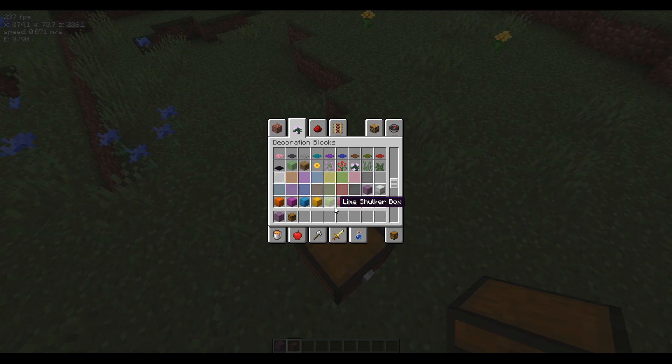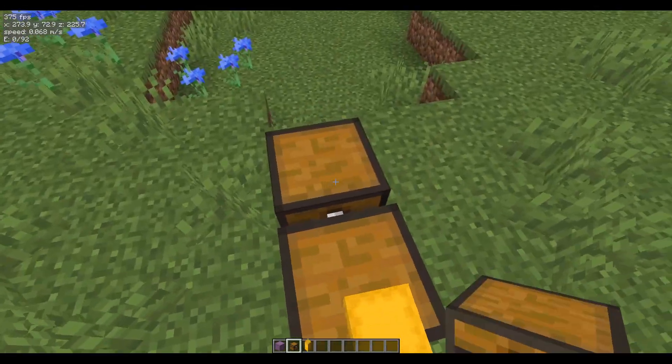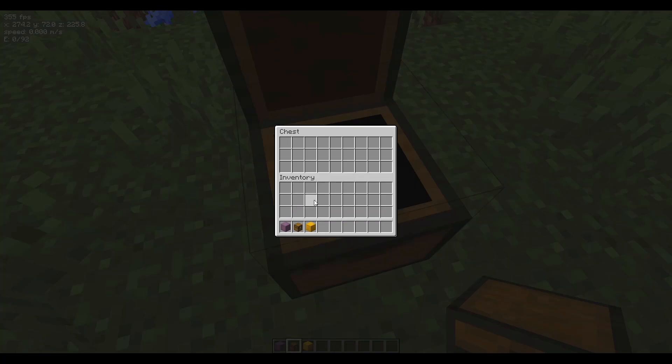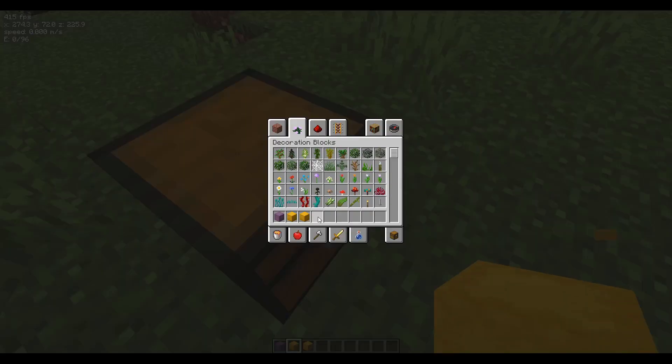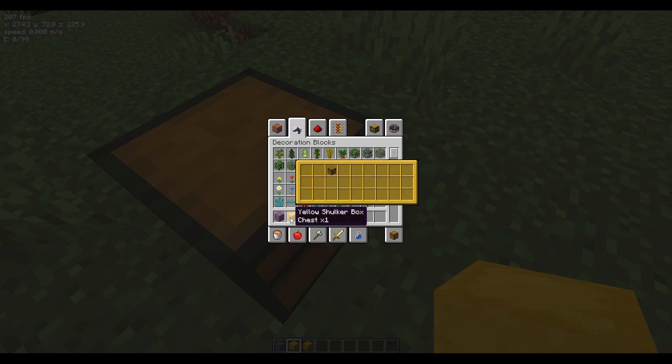What's also pretty cool is, if there's a different color shulker box, it'll show up as a different color — as that color — which is really cool.